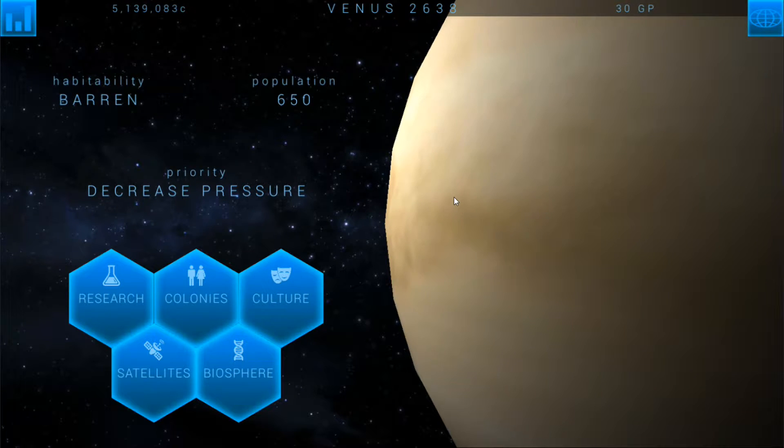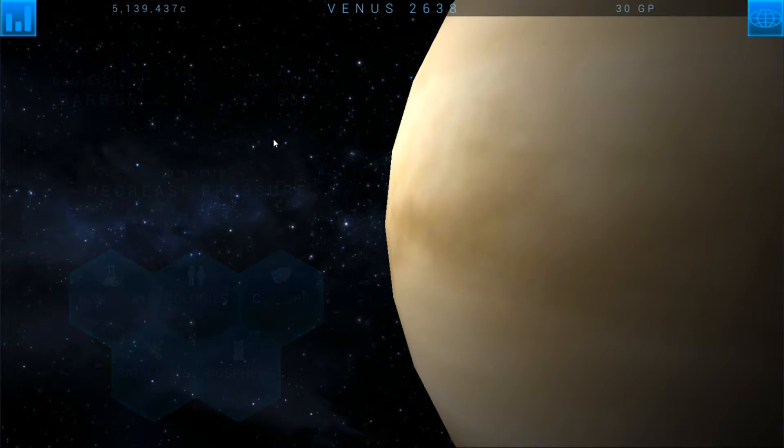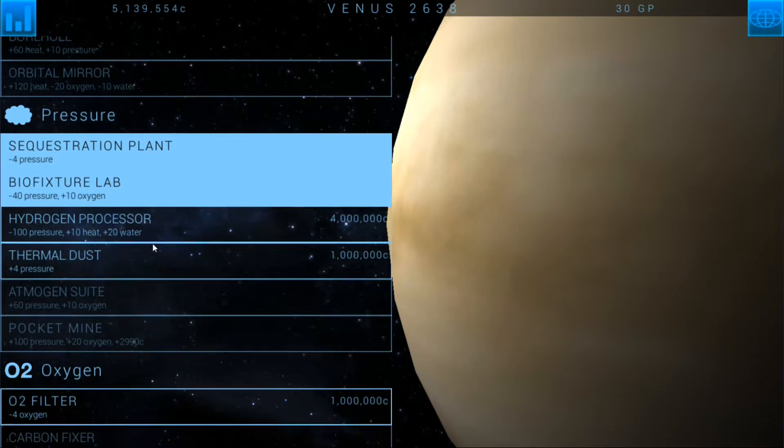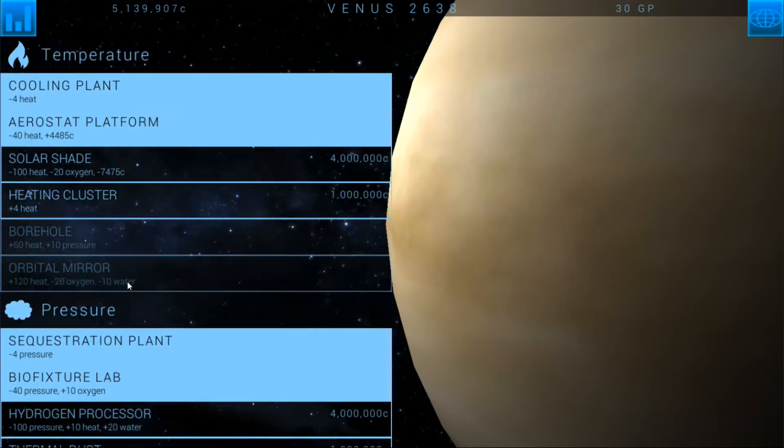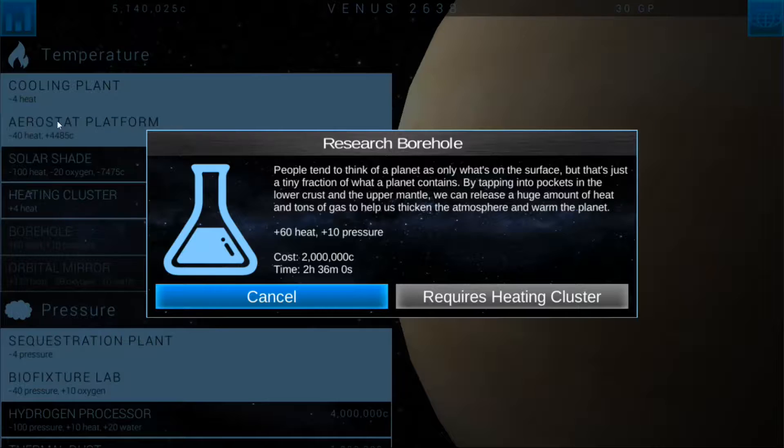Hello ladies and gentlemen, welcome back to TerraGenesis episode 3. Let's jump right into it by selecting a research. I'm wondering if I want to go for the better resources. I did get the bio fixture lab last time, and I went for the aerostat platform too.